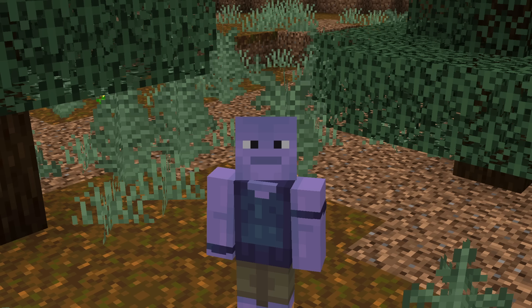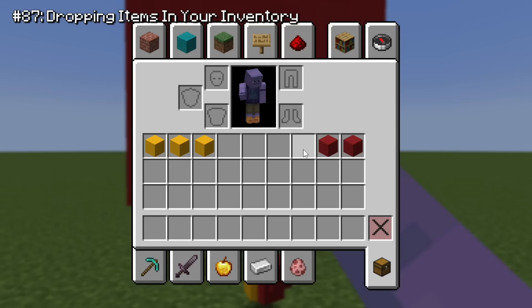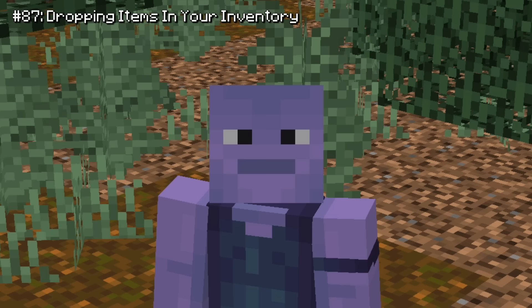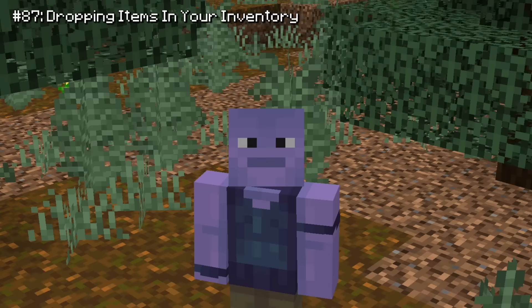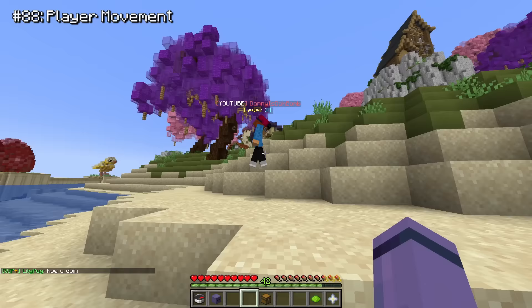This one might be worse actually. On Java, if you hover your cursor over an item and hit your drop key, it'll drop that item — as, you know, that makes sense. But on Bedrock, it drops the item next to it. That feels harder to get the game to do than the obvious thing. Other players' movement also looks terrible on Bedrock. Just compare Bedrock to Java and you'll see what I mean.